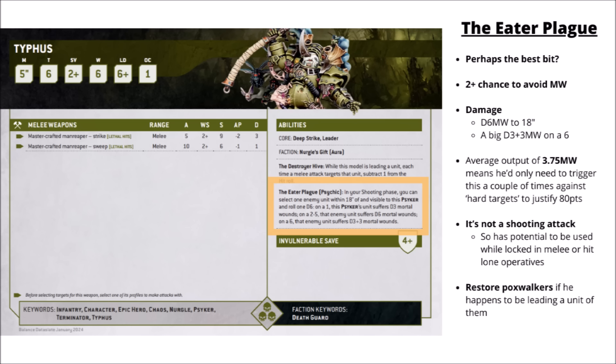Just get that D6 and roll a 5 or 6, and you could basically wipe out an entire enemy squad if you're lucky. Accounting for the chance of failure and the chance of a big 6, you average out to just under 4 mortal wounds per activation. Even if you discounted his fairly good melee damage, you'd only need to activate this maybe twice against hard targets to justify his 80 points in a Theorycraft world. The best bit is that it's just not really possible to shut this down — it's not a shooting attack, so even if Typhus winds up in melee, you can target anything within 18 inches, even if it's not in combat with you.